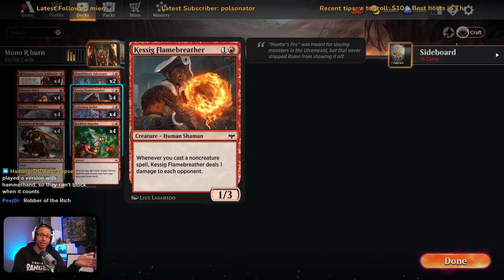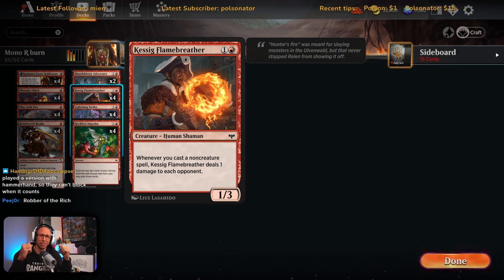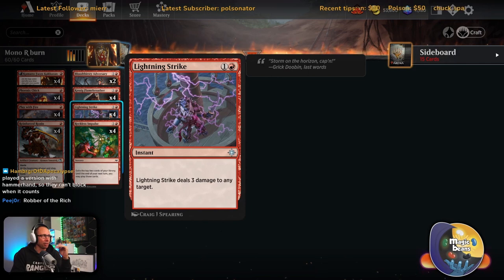If they need to deal with the Kessig they have to pay two mana for Infernal Grasp and they're copying the life loss too. So it coming in as a 2/4 is a great blocker — it blocks the 3/2 that comes out of the graveyard and the red-black creatures the black decks are playing. Lightning Strike — so glad to have this back in Standard. Tenacious Underdog — that's the one the red-black decks are playing.